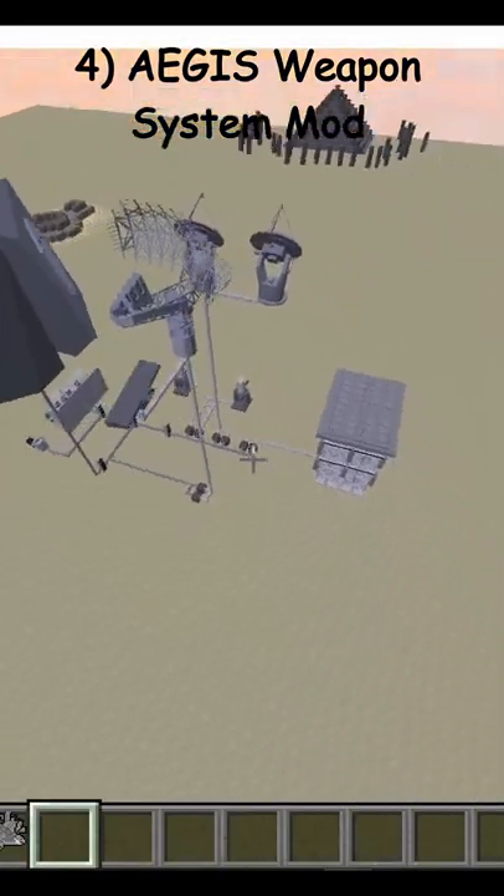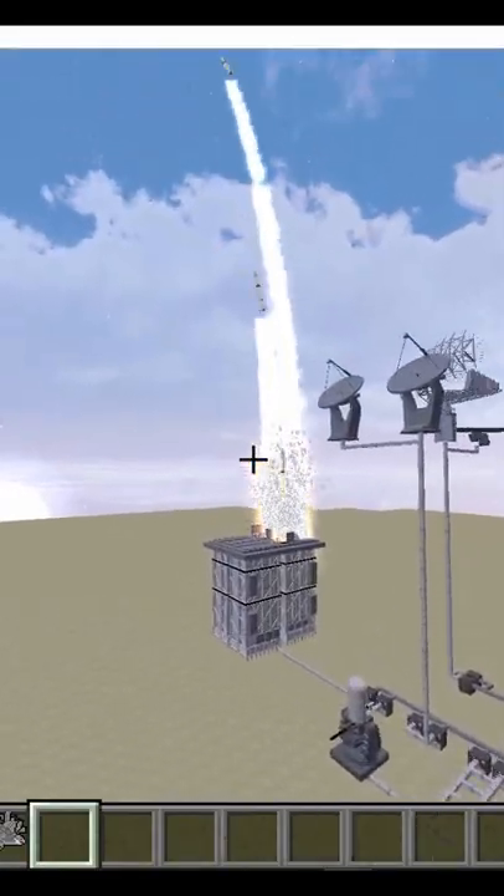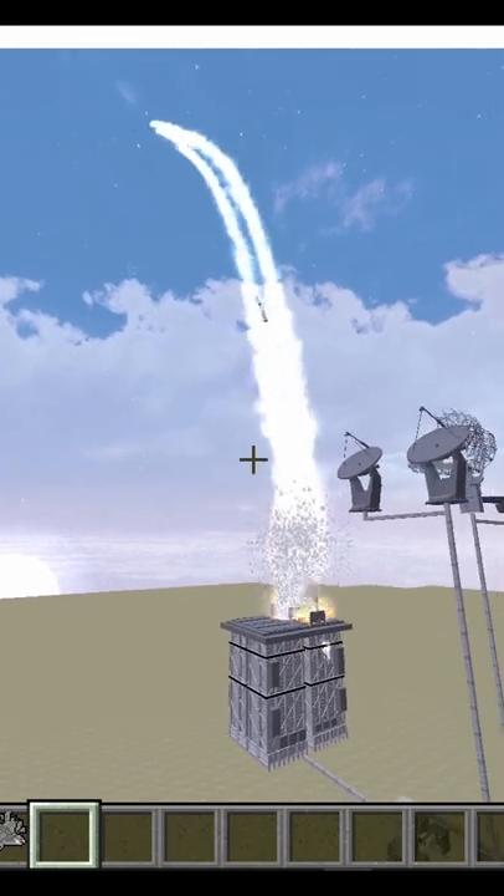At number 4 we have the Aegis Weapon System, a mod whose tracking and defensive capabilities surpass any other, and it looks amazing when it is set up completely.